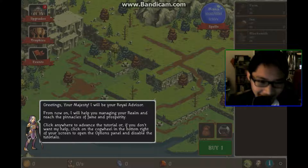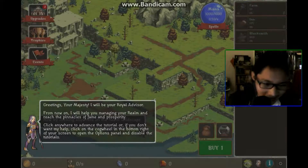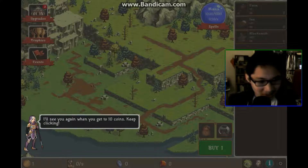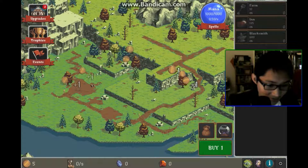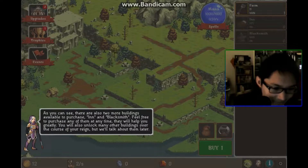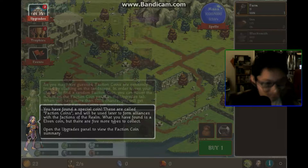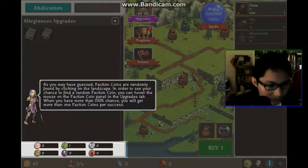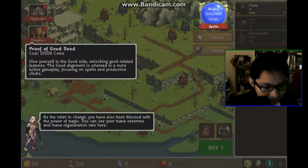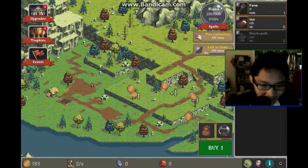The next game is Realm Grinder. It's another idle game. The game greets you: 'Greetings, your majesty. I will be your royal advisor. Clicking on the landscape will generate coins. I'll see you again when you get to 10 coins. With these coins you can now purchase your first building. You have found a special coin — these are called Facts and Coins.' This game is also more complicated than I thought it'd be.